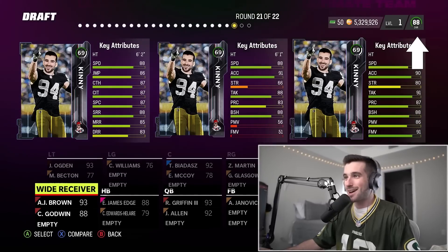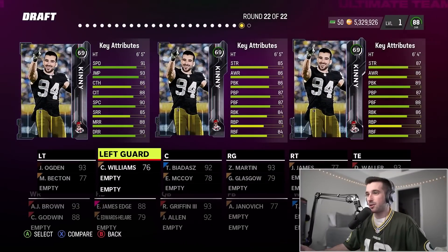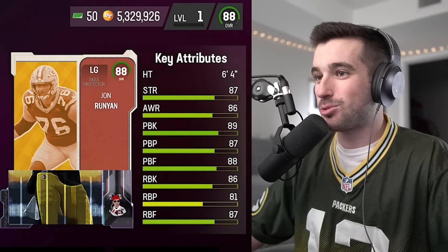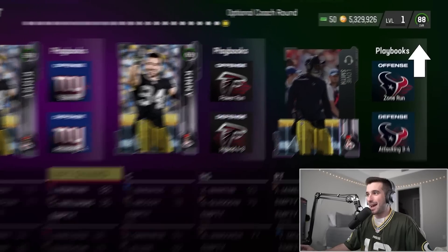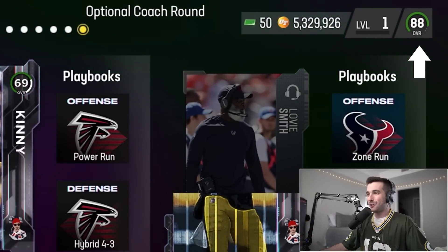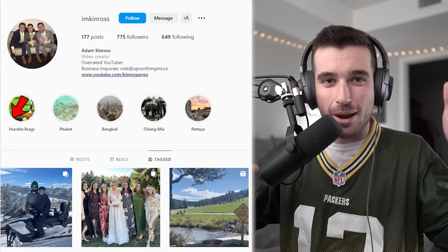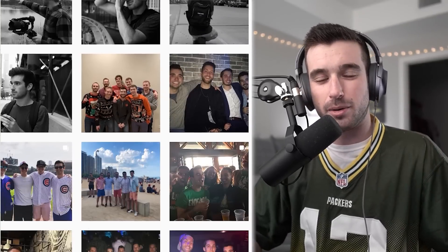One round left: wide receiver, left tackle, and left guard. The left tackle has 89 pass block — we bring it down and it's an 88 overall John Runyon. That puts us at an 88 overall — we did not complete our goal within the first challenge. Thankfully we've got two more attempts. If I'm unable to complete this challenge within three drafts, I'll buy someone a jersey over on my Instagram — links in the description.